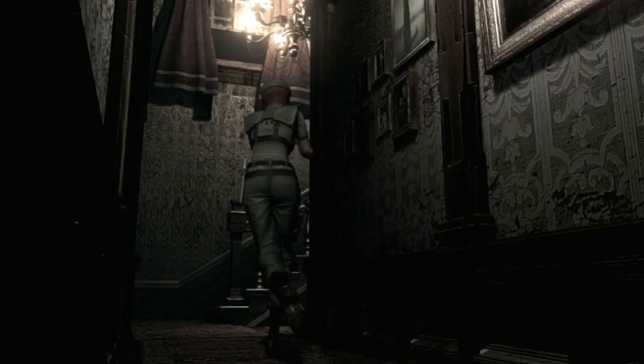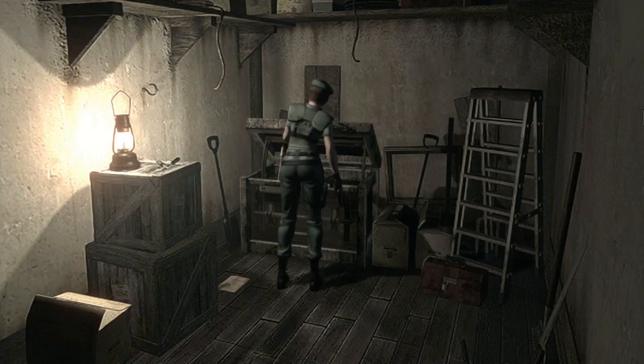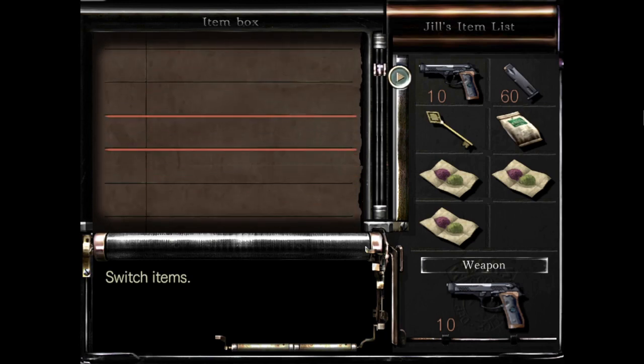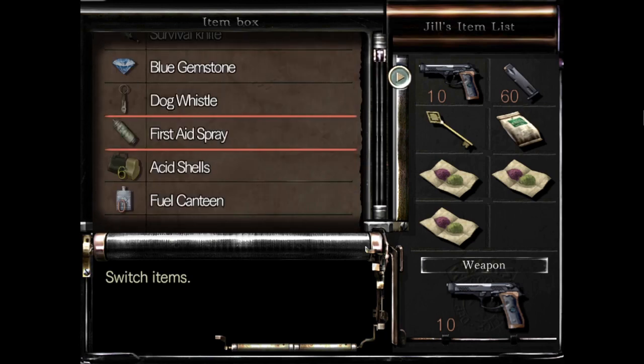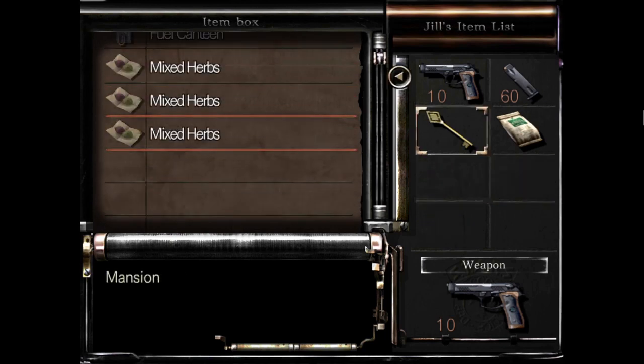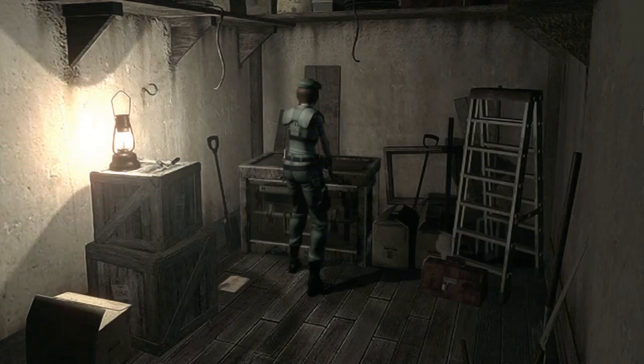We're going to go in here and back over here. It looks like we have quite a bit of space in here so we're not worried about space. And there's that fuel canteen. We're going to put some mixed herbs in here. Now we have plenty of health, so if we're hurting we run back to this room. Still not sure what to do with this yet, but in the longplay video they did not drop or put it in there, so we're going to follow along here.